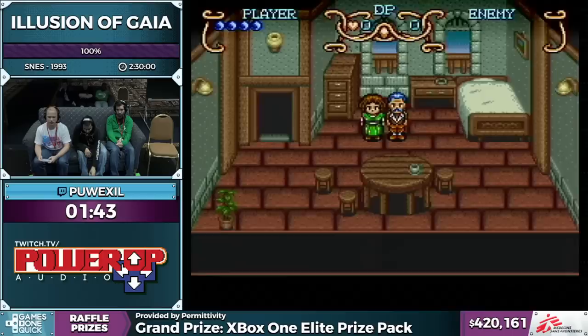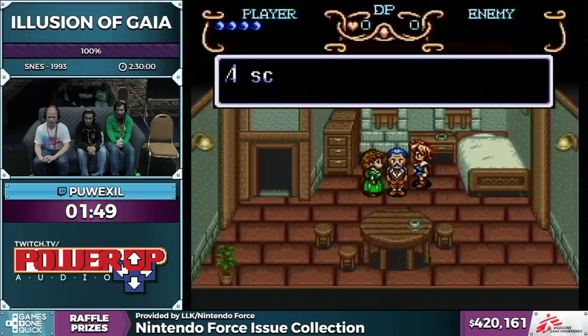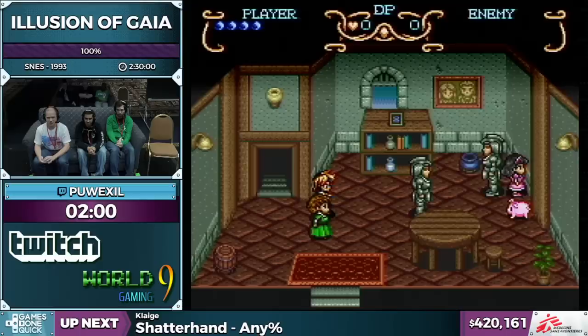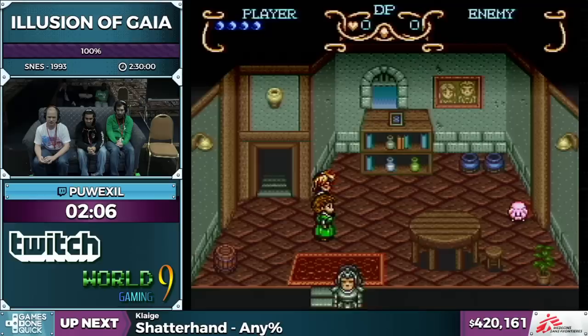I'm flying through all these text boxes because they're drawing out one line at a time and there isn't any real lag before I can advance to the next box. That's exclusive to the English version — in the Japanese version the text boxes draw out one character at a time, so it's easily a 15 to 20 minute difference between English and Japanese.